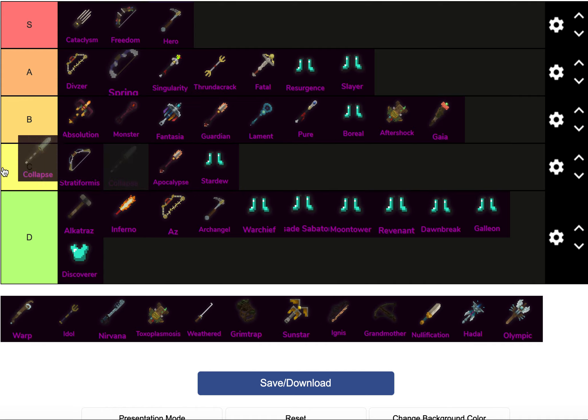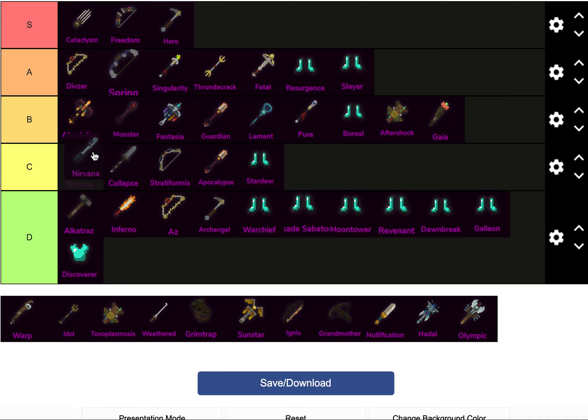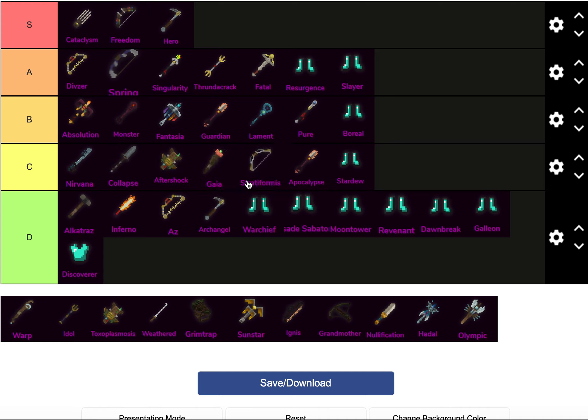Collapse — C tier, probably high C tier. Collapse doesn't feel special to me. Thrundercrack can abuse Infernal Impulse in 1.20 at least. Nirvana and Collapse — I don't like Melee Mythics like Gaia and Aftershock being above Spell Mythics. Gaia probably has a special case since Mage DPS is a bit wonky. If I was making a tier list for Mage weapons, Gaia would probably be S tier purely because Mage DPS is wonky. Warp is just a glorified Morrowind with ridiculous walk speed and 150 agility.